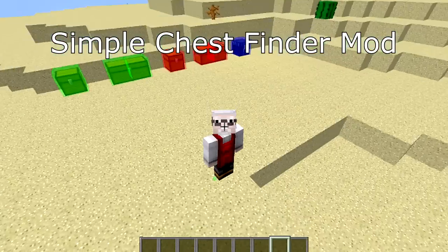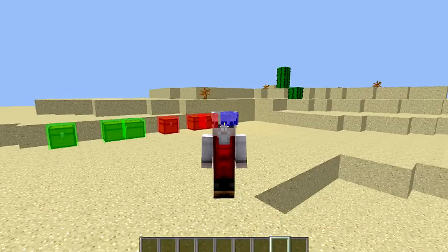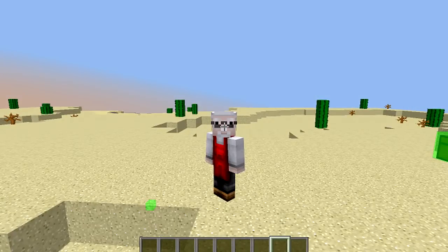Anyway, not babbling — green for normal chests, red for trap chests, purple for your ender chests. Download link in the description. Thank you very much for watching, take care, and I'll see you in the next one. See you later, bye!